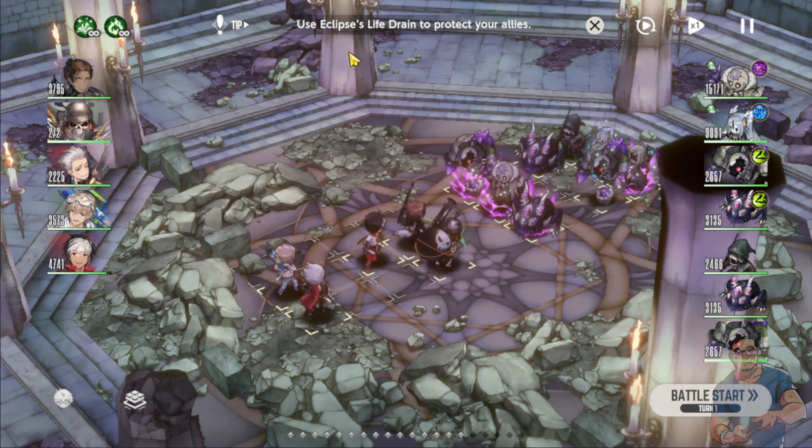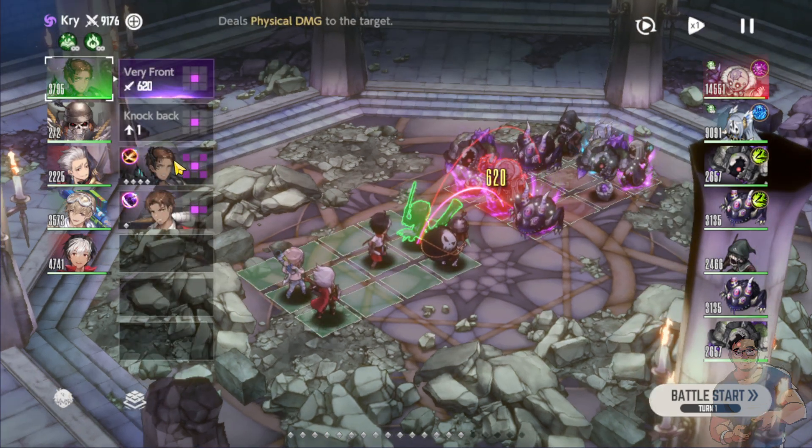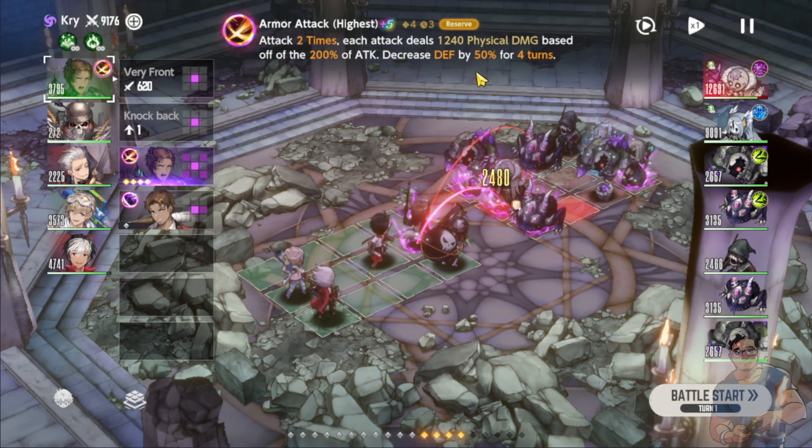The tip here says to use Eclipse's life drain to protect your allies, but since I'm not using Eclipse we are going to try something different. You can see Joffrey is here and Joffrey has a lot of HP compared to Morfea. What I'm going to do is have Cry use his armor attack because this will decrease the defense by 50 for four turns. Since the path of attack is in this X formation it only hits Joffrey, whereas if the enemies were only at the top they would all get hit — but since they are in this straight formation only Joffrey will get hit, and that's okay because I want his defense to go down.